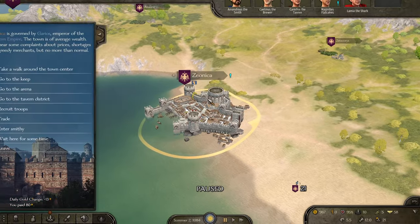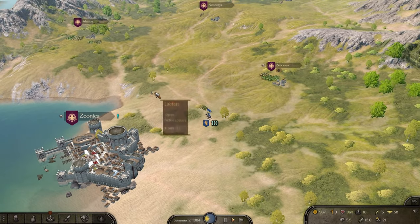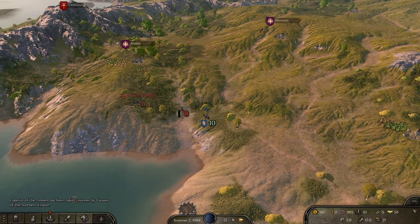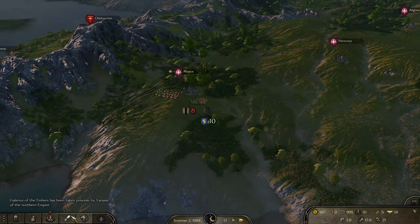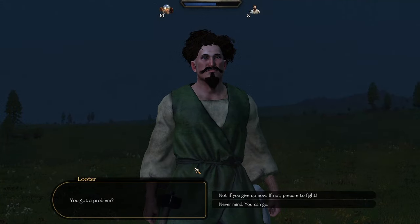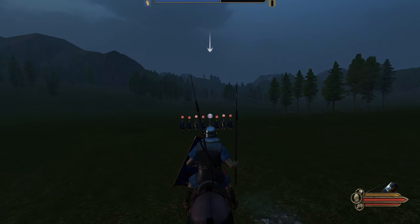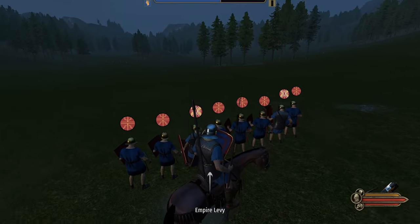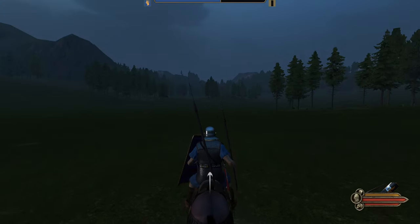Rival gang mission — I should always check for tournaments as per usual. There are three empire factions but they're split off into different colors.